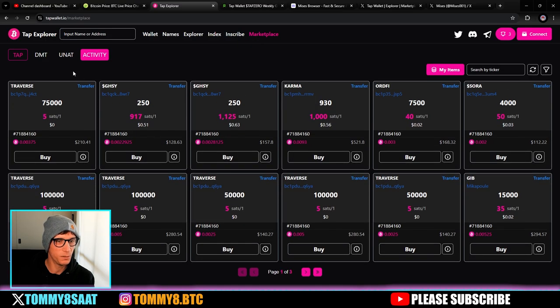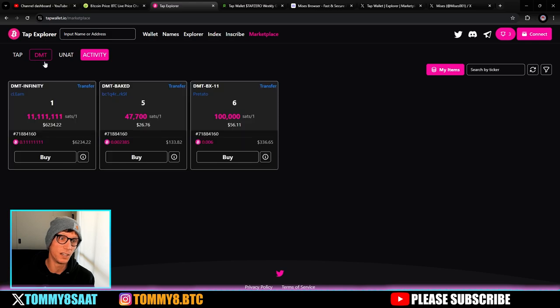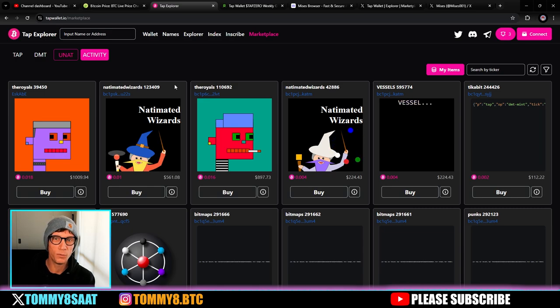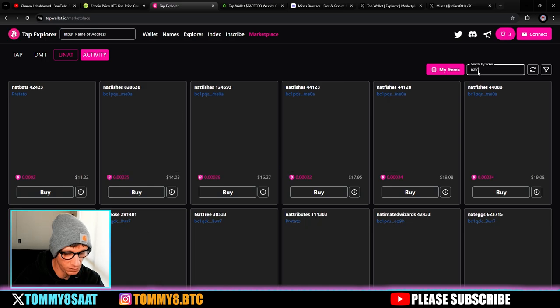Back to the marketplace — there are so many different features. You have DMT tokens, though not many are listed. There are NAT Frogs, NAT Cats and their own tokens — people have made those DMT tokens. Baked was the first ever one from the mscribe guys. Then there are UNATs — Unique Non-Arbitrary Tokens — that change and grow in supply over time. Their traits are gathered from Bitcoin block data. UNATs are a big thing, and we also have the Royals.